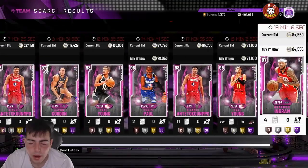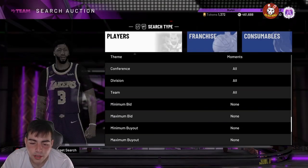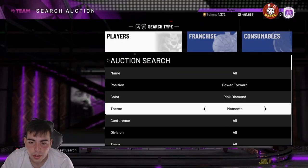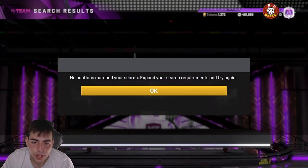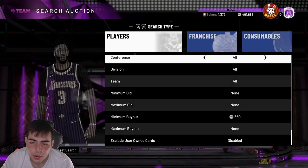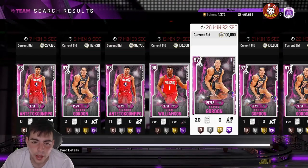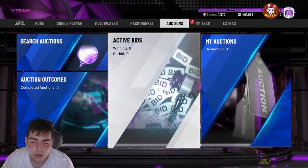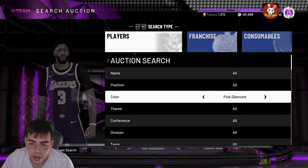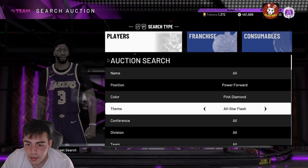So we got McCollum at point guard, we got Beal and Tatum — I would stick to this filter for sure. At power forward, pink diamond Moments — you could get Kawhi, you could get Zion, you could get Giannis. I would definitely stick to this filter. You can get Aaron Gordon, Zion, Giannis, and Kawhi — they are all out of packs. If you get one of them, you're gonna make a lot of MT. With this content, it looks like 2K's going back to the old phase — looks like they're not gonna drop anything crazy for a little bit. So the market's gonna continue to rise.